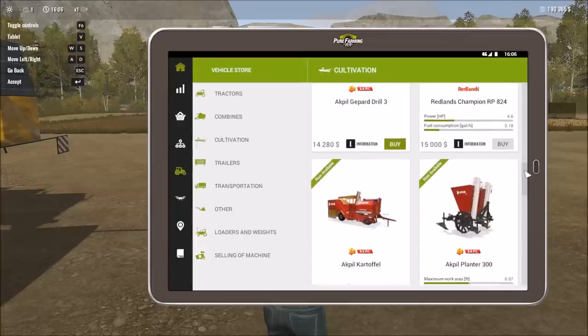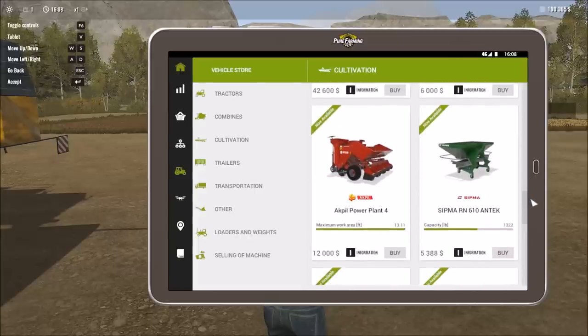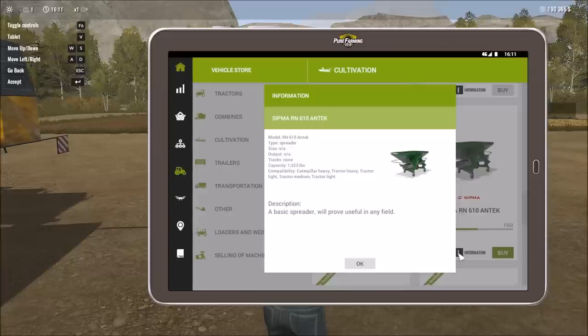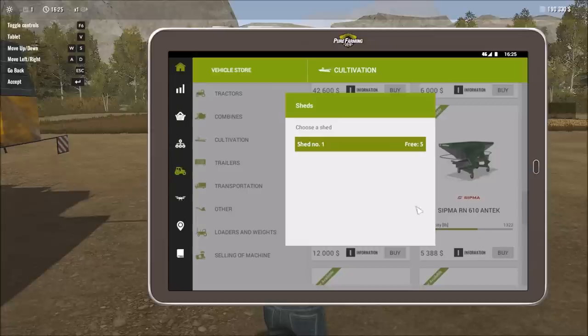For fertilizing, we could use manure or slurry, but we don't have any animals yet, so we'll go with synthetic fertilizer. We're buying a basic spreader, which is useful in any field. Checking compatibility: it works with light tractor, medium tractor, heavy tractor, and caterpillar. Since we don't want to spend that kind of money on heavy equipment, we can use the light or medium tractor we already have.